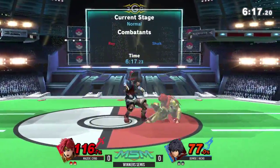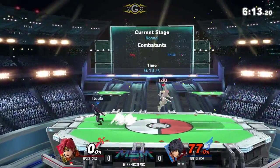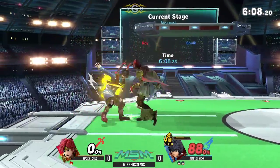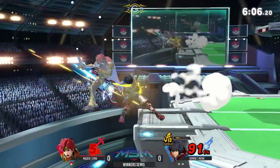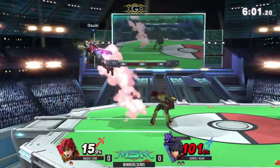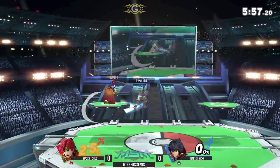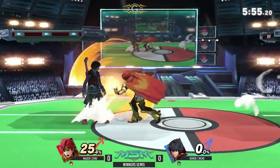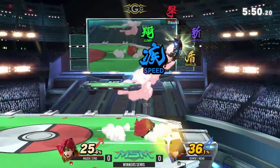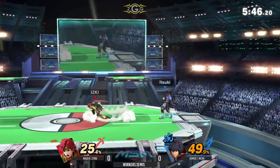He wants to put on that damage. That F smash is huge — if you don't go for it, you're playing Shulk wrong. You see he gets sent nowhere; Shulk's sword makes him heavy. He ended up getting the back air there, and that back air kills so early. Very good placement from Syro — he's already got the lead now, playing super aggressive rushdown and it's working.